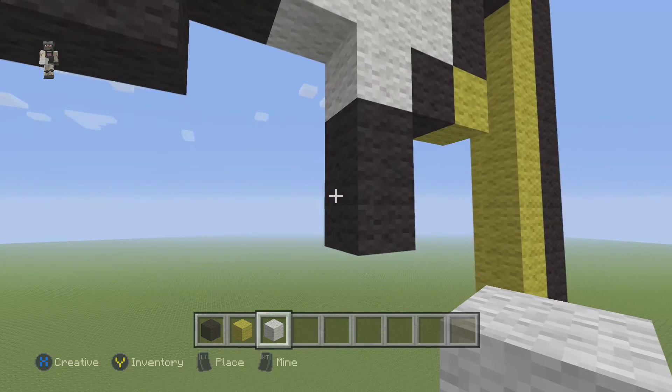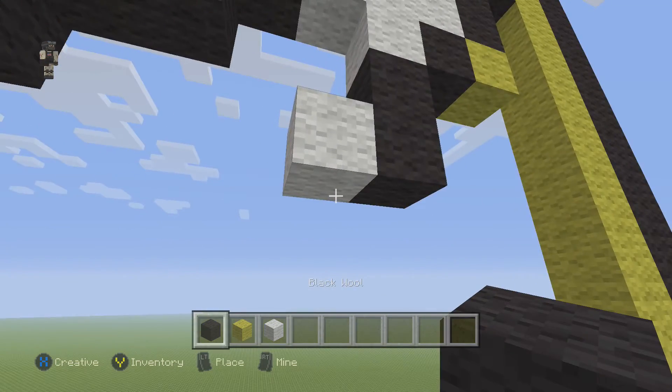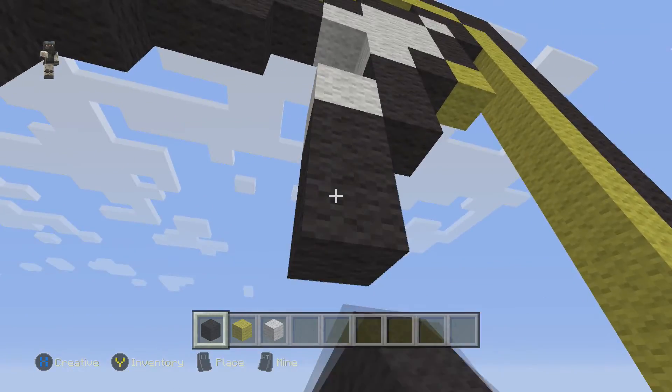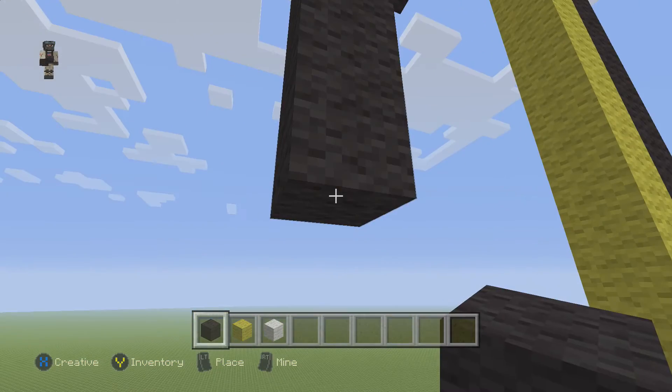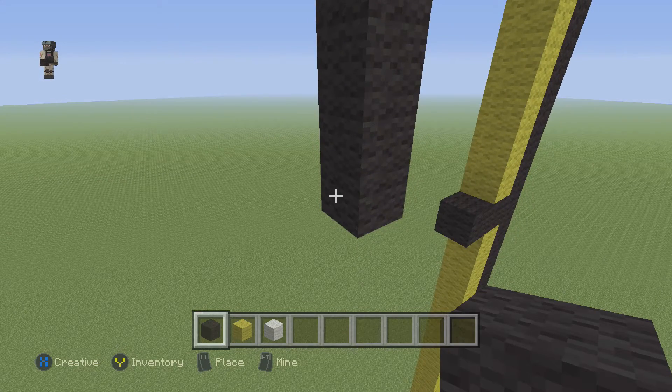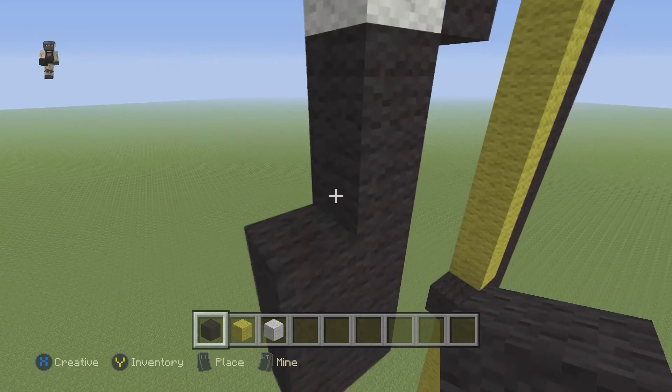Now place a white wool here. Then grab our black wool and go down by 5 blocks — 1, 2, 3, 4, 5. Then attach 4 blocks to this little corner — 1, 2, 3, 4.